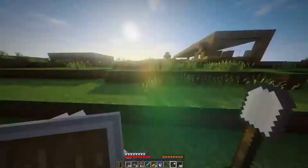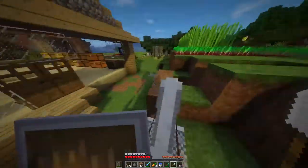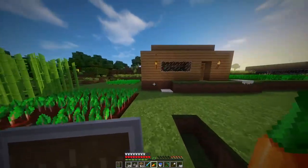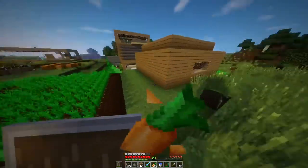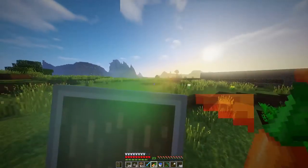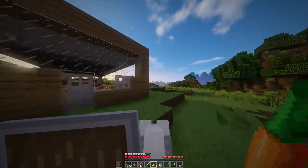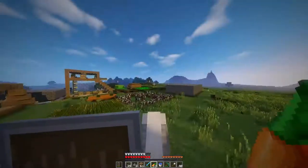I have two sets of diamond armor. This horse has iron horse armor. I died at some point, so I replaced my pickaxe with something better. Today we have some errands to do, and I think we might create a new building. Also, the main reason this is at 30 frames per second is because of shaders — my computer isn't fast enough to record at 60fps with shaders on.